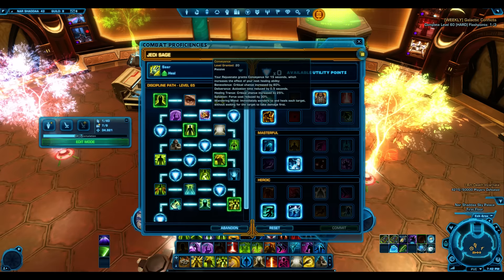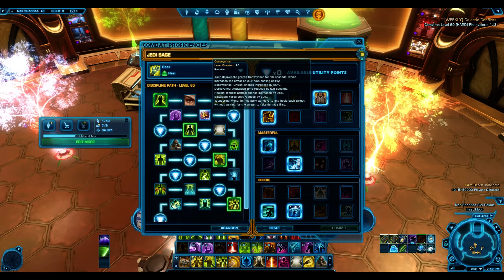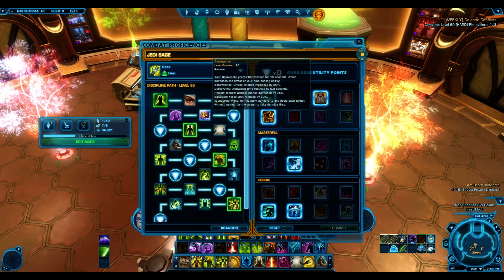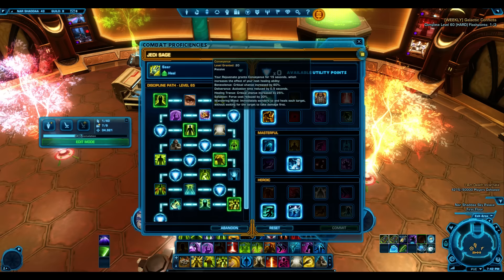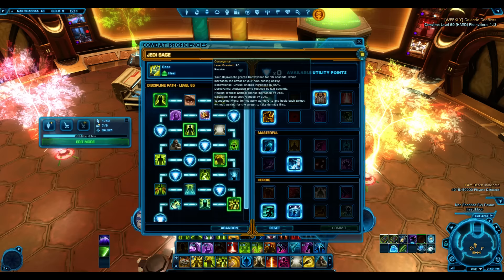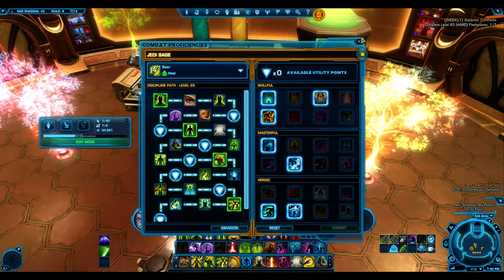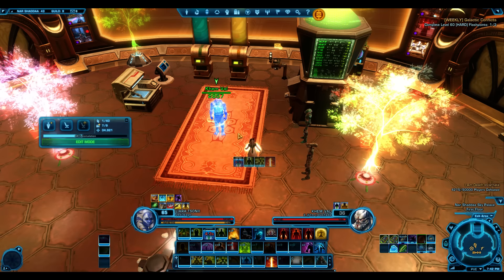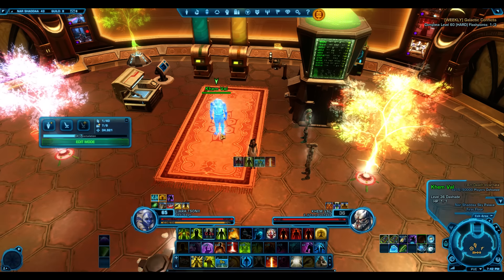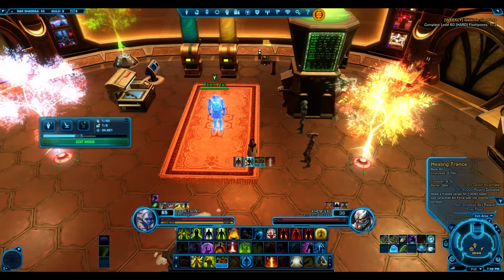The activation time of Deliverance is reduced by half a second. Healing Trance gets a 25% crit chance - very important, we'll explain that later. Salvation's force cost is reduced by 30%, and Wandering Mend immediately wanders to and heals targets without waiting for them to take damage first - you can see it insta-bounces between all targets.